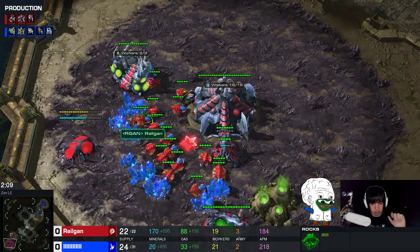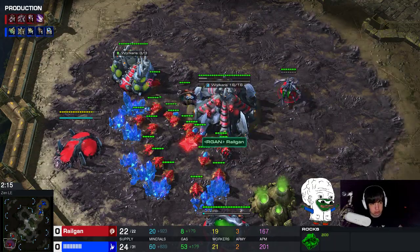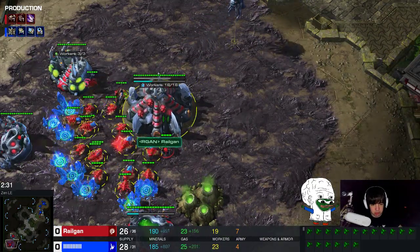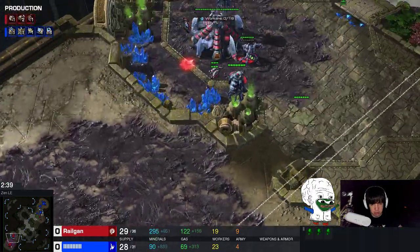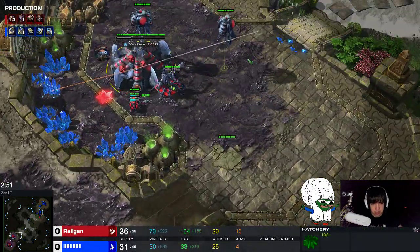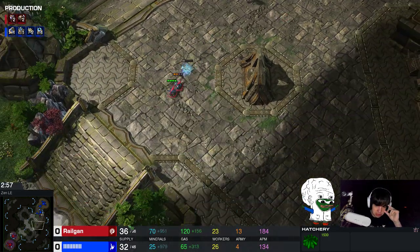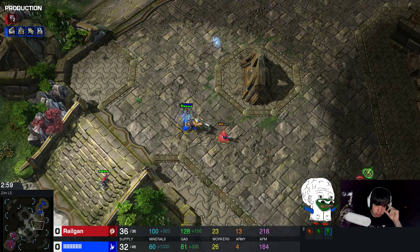I'm going to show you guys two replays and this is replay number one. The opener is pretty much the same - saturate your mineral line, build an additional queen, two roaches, build an additional queen, three roaches. But what I figured is against Protoss it might be beneficial to go for four roaches.